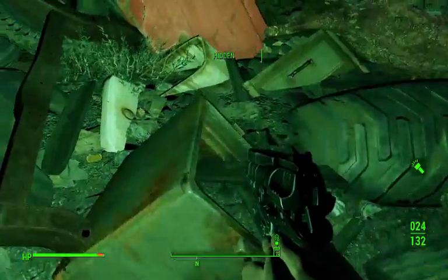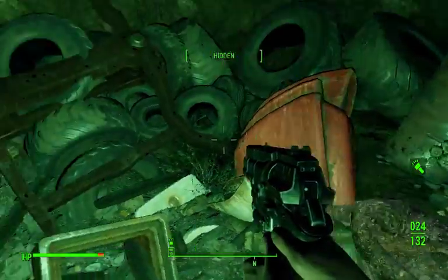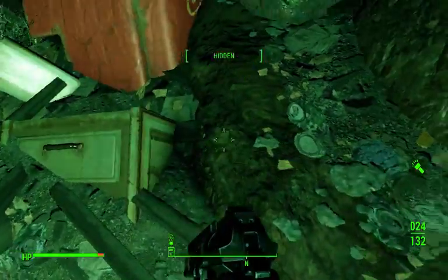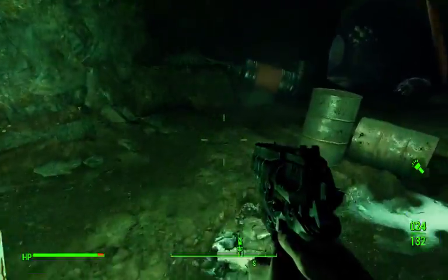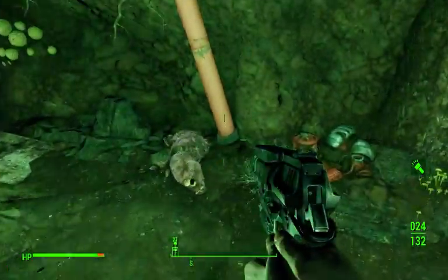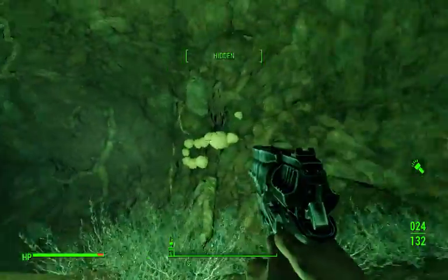There's so much stuff everywhere, I'm not sure if I got everything. This freaking mole rat could be covering something. He was — he was covering a cabinet, but there's nothing in the cabinet. That's where the methane is. That's where the fusion core was. More brain bugs. So strange.